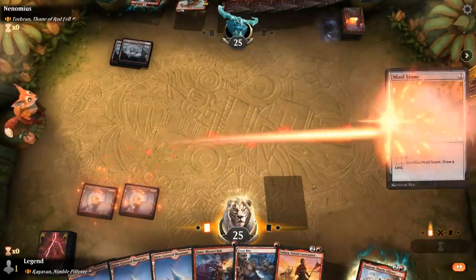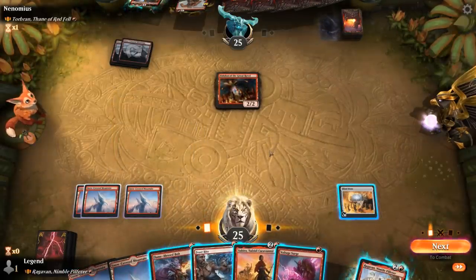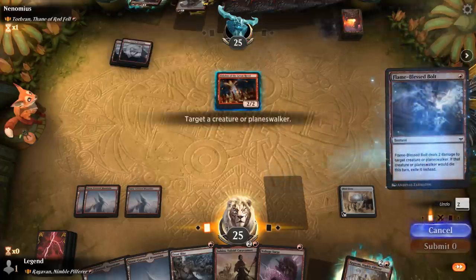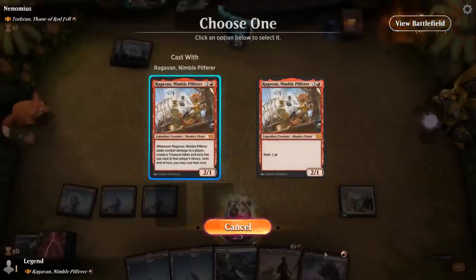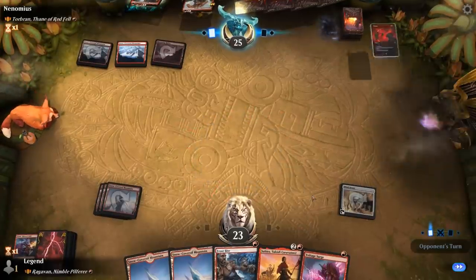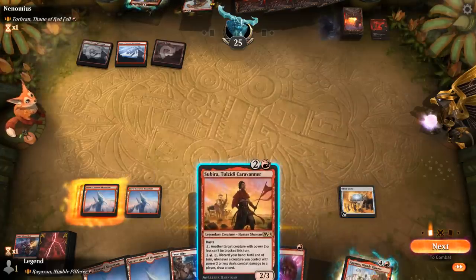Probably fine to Bolt the Eidolon and then play Raghavan once again. If our opponent plays a Bonecrusher next turn we can Frostbite to take it out. We also have Subira to potentially make Raghavan unblockable. Opponent plays an Abrade at 3 mana — could have hit our Mind Stone. Raghavan's not happening anytime soon unless we want to try once again, and if our opponent plays Torbran we can take it out with two burn spells or use Subira. Opponent plays Steamkin — this is removal spell number three.